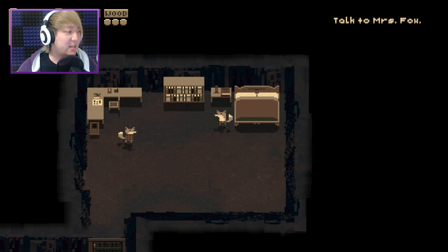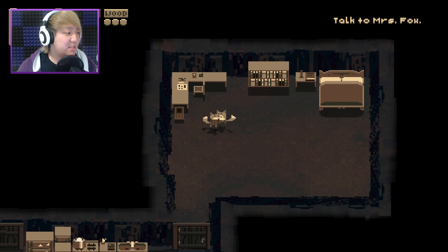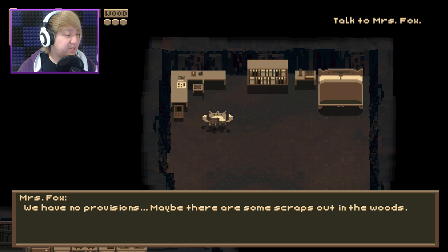Day one. I have no idea what I'm supposed to be doing. I wasn't really given much instruction. Alright, so this is me and I guess this is my family. Talk to Mrs. Fox. Oh look, I can crouch! I just came from outside. There's snow everywhere. Winter came early. What are we gonna do? Nothing's ready. We have no provisions. Maybe there are some scraps out in the woods.